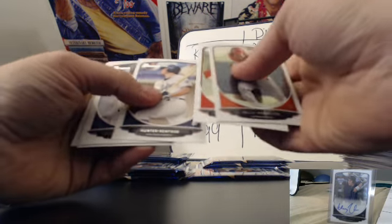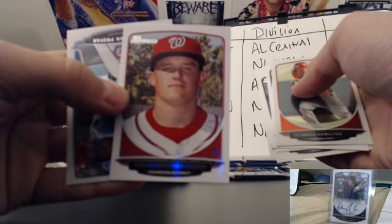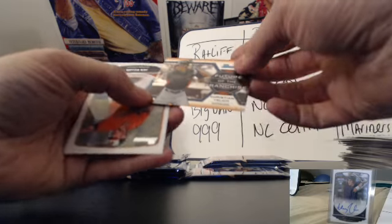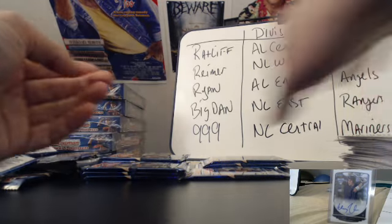Barry Hamilton base, going to the NL Central which is 999. Hunter Green, Hunter Renfoe, base, paper. Matt Derozier — he's got a giant head. And an ejection profile chrome going to Big Dan. Chris Bostic going to Reimer — AL West, yeah, that's Reimer. Got some base, a Future of the Franchise Christian Yelich, non-numbered, going to the NL East which is Big Dan. And a Runden chrome going to Big Dan, non-refractor.